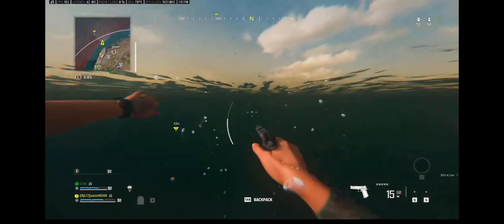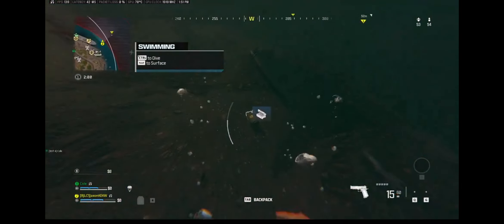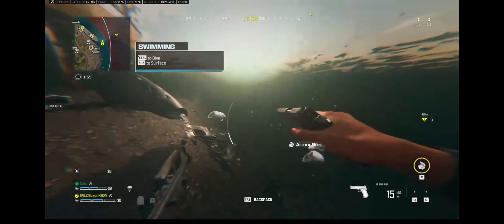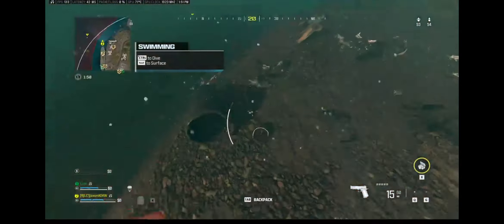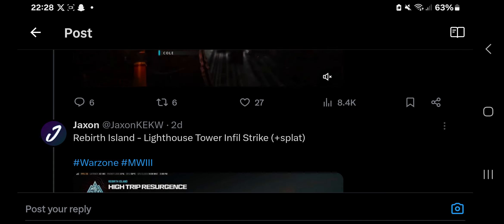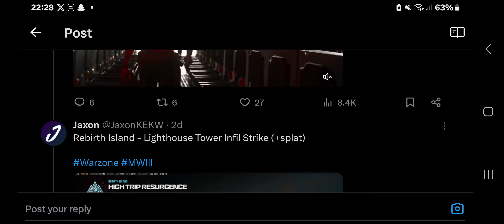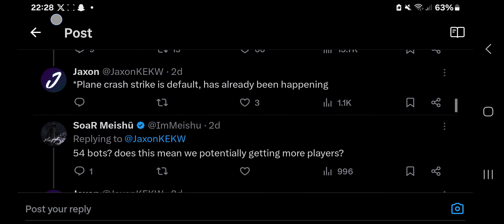As you guys can see, an actual plane nosedives into the water and it looks like you can get some rather interesting loot just by looting underwater. There's also an armor box and ammunition box, and I believe there's also a hidden cache that you can get some loot from as well. Very interesting. Apparently it is possible to see the plane crash mini event in game in the new mode that they have in Rebirth Island.